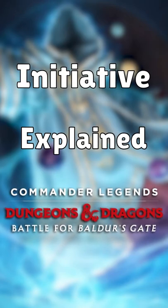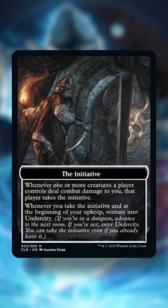Here's how the new initiative mechanic works in Commander Legends Baldur's Gate. Basically, it's the monarch mechanic except now you're venturing into a dungeon instead of drawing a card.